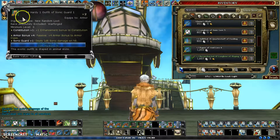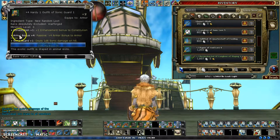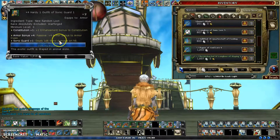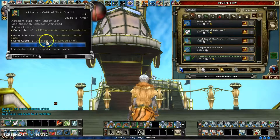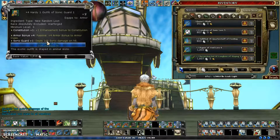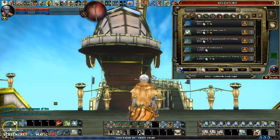The Hardy One Outfit of Sonic Guard One — currently equipped — gives plus 1 to Constitution, so any rolls against Constitution get an extra point. It also has Sonic Guard 1: the 1 means 1d6, and anytime you take a hit whoever hit you takes 1d6 in damage back. That's about time, so until next time, thank you for watching, and remember — keep your weapons clean and sharp.